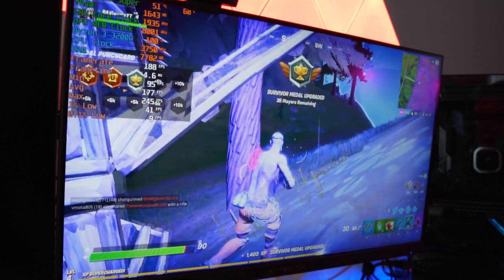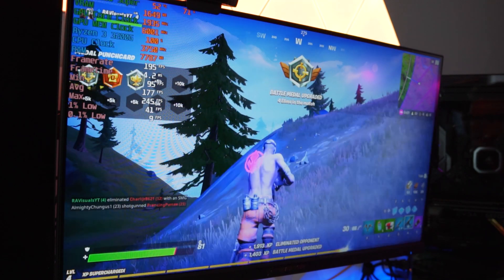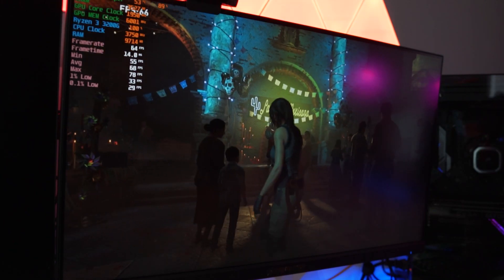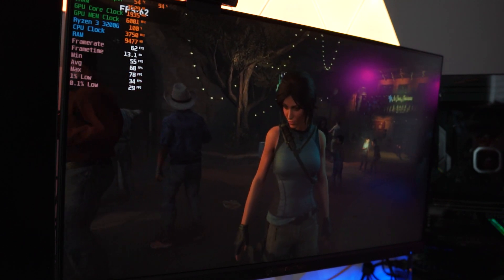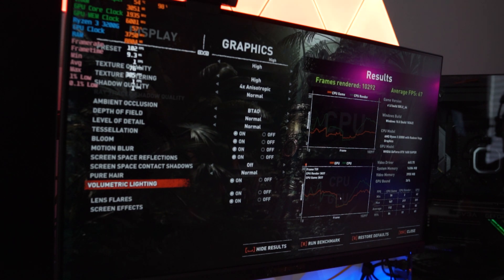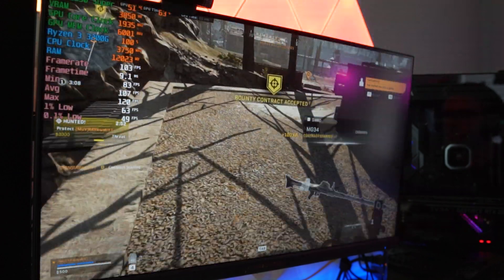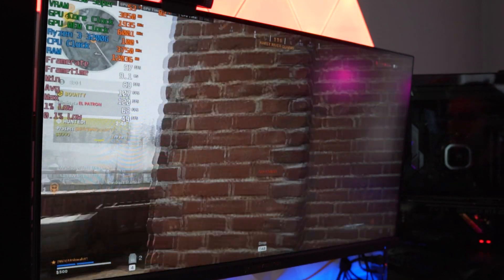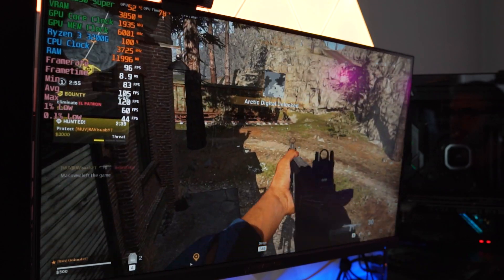Moving on to Fortnite — with the pro settings, we're able to achieve well over 144 frames per second, so you can get a great eSports experience with this title and get those kills and wins. Next, Shadow of the Tomb Raider — and this time we actually get playable numbers, getting over 60 FPS at 1080p, maintaining an average of 67 FPS by the end of the benchmark. A great improvement from our last run. With COD Warzone and my optimized settings, we're able to hit over 100 frames per second, which is definitely more than playable, and I was able to run, get kills, and have a good time.